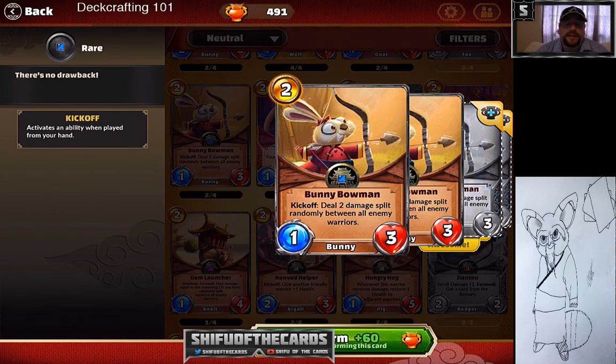Bunny Bowman is probably my favorite card. It's practically an auto-include in almost all my decks because it's simply amazing — late game, early game, board position, clears off nasty early game minions, can clear a big minion late game, doing three damage for two cost. It's just phenomenal.